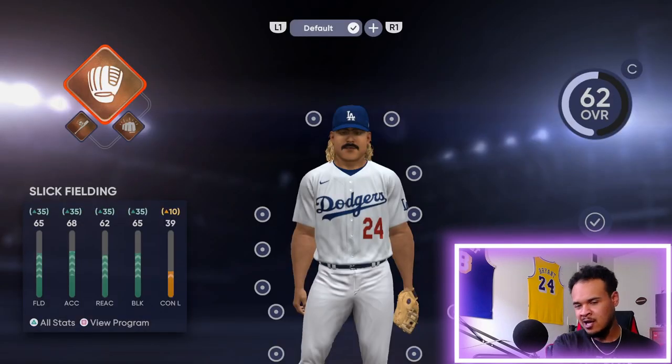I want my guy to be a Catcher primarily — I don't want it to say Secondary Position when I stick him at Catcher. But if you don't care about that and want to go the power route, go click the First Base archetype.